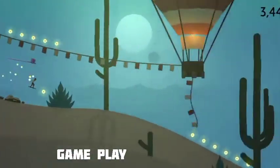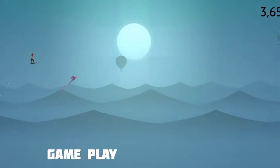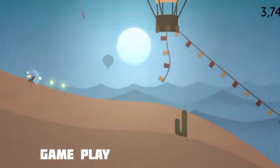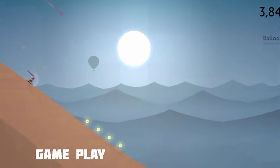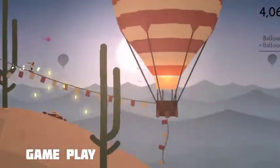Master the elements: in addition to dynamic lighting and weather effects like sandstorms and shooting stars, the desert is home to swirling wind vortexes and rushing water. Meet Alto and friends — unlock six unique characters, each with their own attributes and abilities.